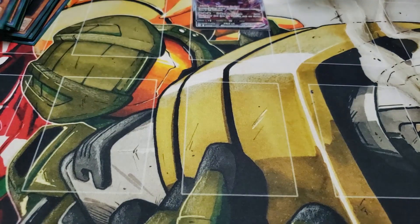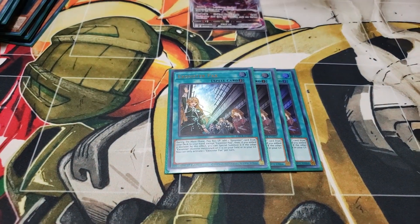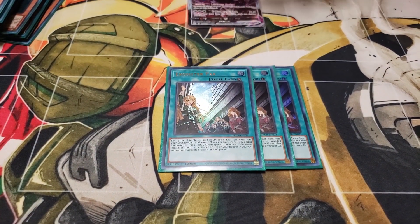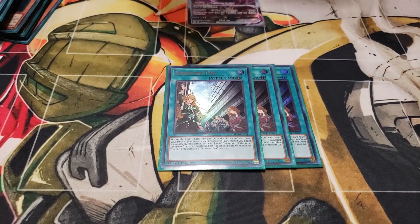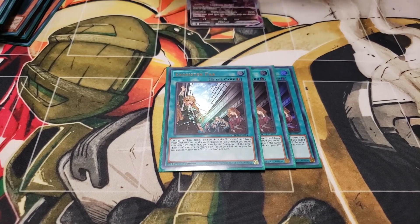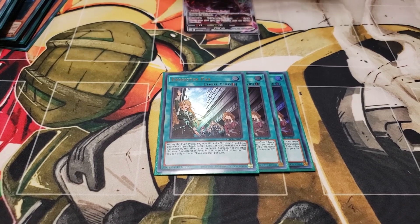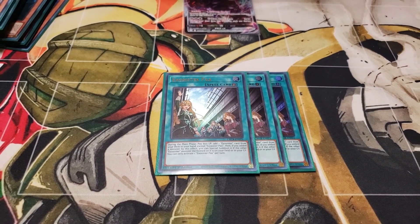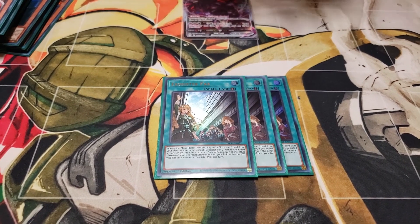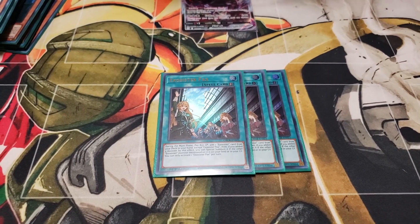Moving on to the spells — of course three copies of Pax. One of the best searchers in the deck. It can also be an Xyz into the grave if you have the other name engraved. But mainly you're just using this to get Martha or an extender. You can also search your spells and traps with this since it searches Exosister cards — so you can get something like a Bodice or Returnia, even an Armaments if you want, just paying 800 life points.